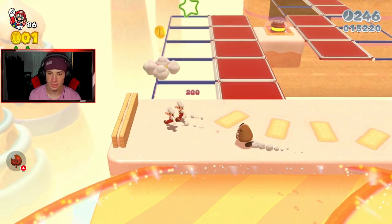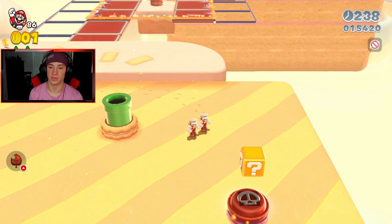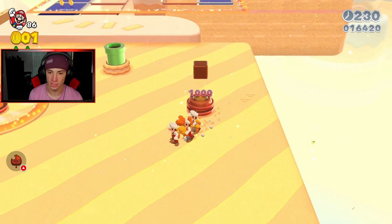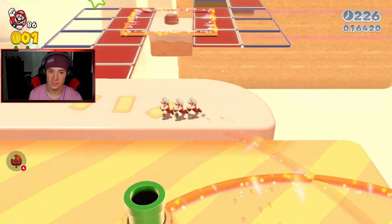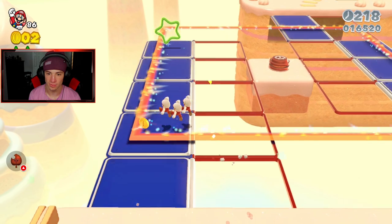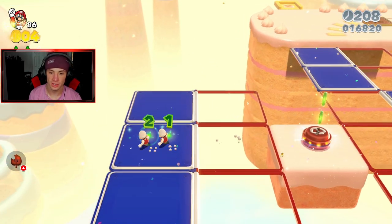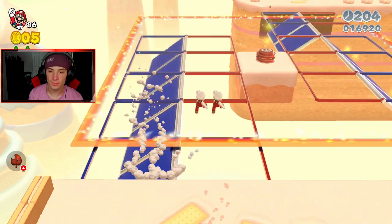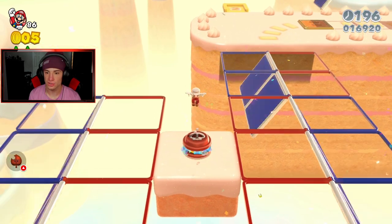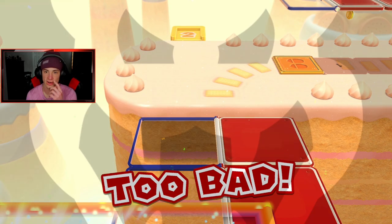Let's get up on this ledge because I feel like we're gonna die here. We need to keep that double cherry. Don't let these guys get through. We got all these guys but we lost two of them — we didn't get that green star. We need two cherries at the end to get the stamp. We're just gonna die — yeah, we need two cherries at the end.